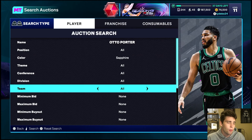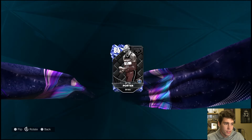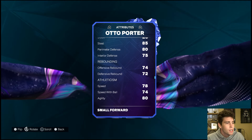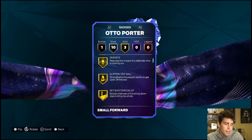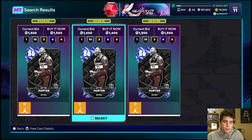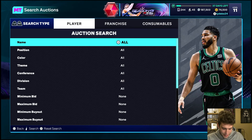At 3,000 coins, the guy I want to talk about is Otto Porter — just under 3,000 coins. 6'8", 86 three-ball, good steal, decent perimeter, solid enough in-and-out speeds. Not great, but he's 6'8" and going to be able to knock down shots for you offensively. You could run him alongside Daniels. The thing about Otto Porter is you want to make sure he's not guarding an opponent player that is going to be good, because Otto Porter could absolutely get cooked.